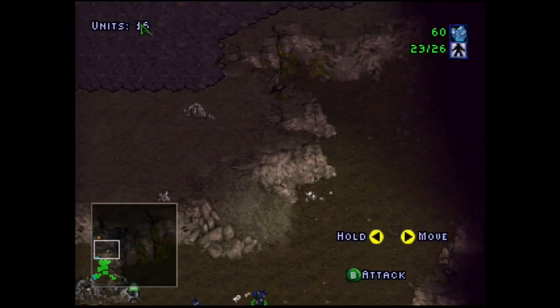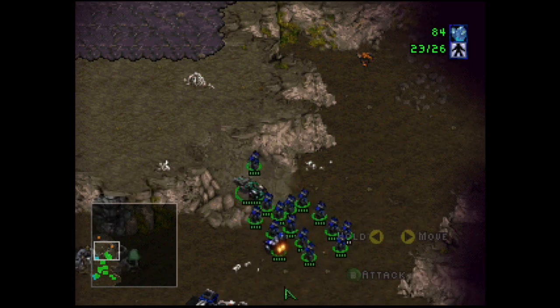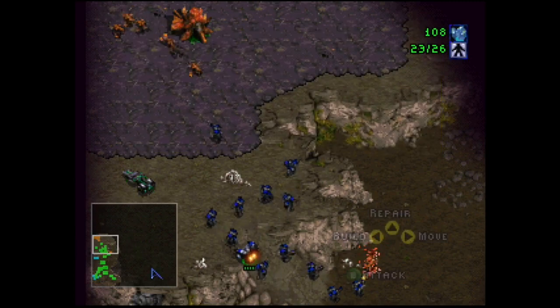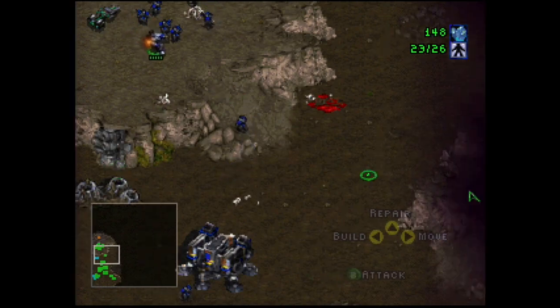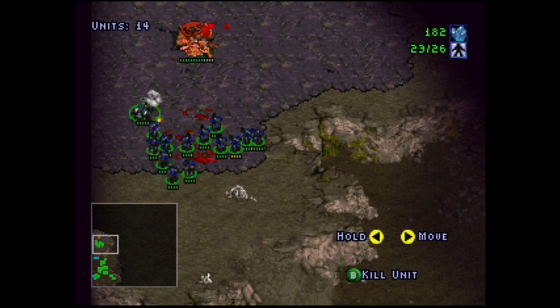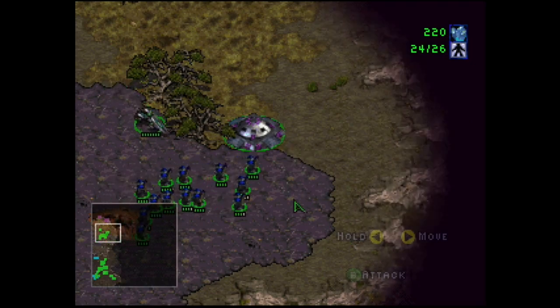We accidentally sent an SCV with us — you can go back, buddy. Looks like the ground there is alive. This is one of the well-known things about the Zerg — they can only build on this thing called Creep. You'll see why I'm taking an SCV with me. We need to kill the Creep before it starts spawning more units.